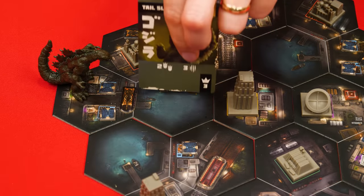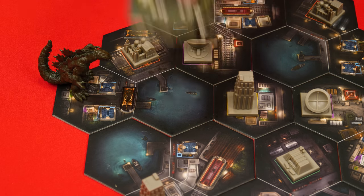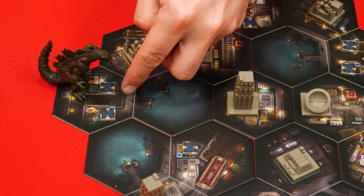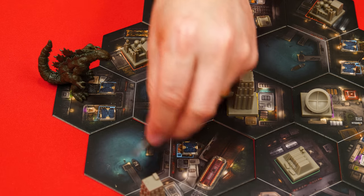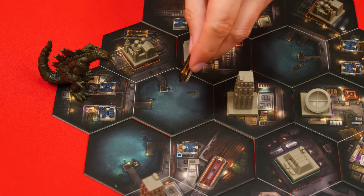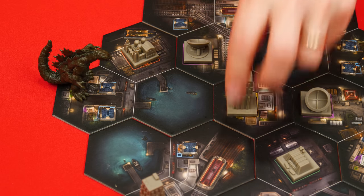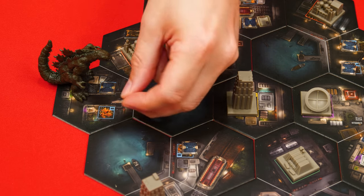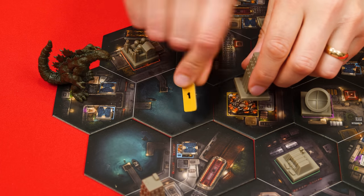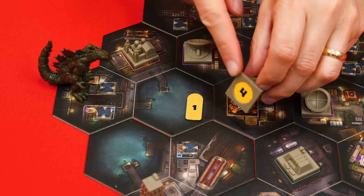When throwing something, the attack value becomes the maximum distance that thing can be tossed in a straight line — so three spaces in this case. A straight line is any line that crosses over a full border of the space that you're in. Once you know what you're throwing, how far you can throw it, and in what direction, you can target a small or large building, a vehicle, or another kaiju — even one in your own space. If you target a vehicle or a building, the vehicle thrown along with the target are destroyed, flipped over, and removed from the map, granting you the rewards on their underside.